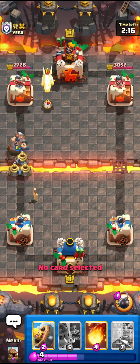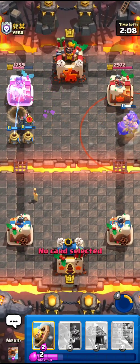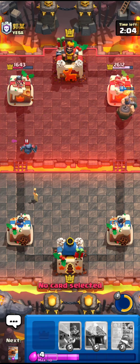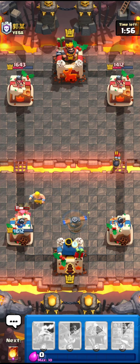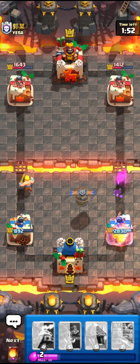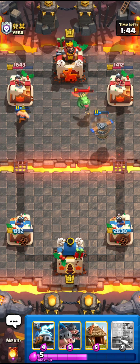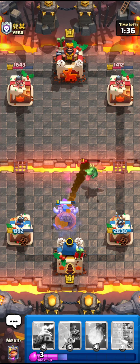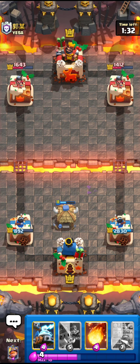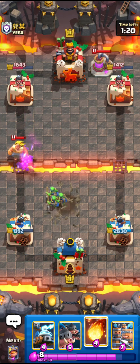I'll go for the Mighty Miner. If he has something else then I'm going to use my fireball on that because I know he has something else. Yeah, that's a lot of damage. He's choking right here but I'm also choking. Oh please please please — oh for god's sake, I missed the Barb Barrel! I could have it — I missed one tile. Oh god, why am I making these mistakes? I already screwed myself.